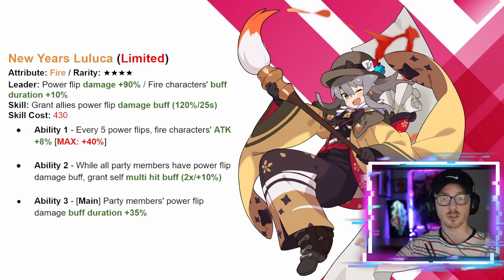Moving on to the third unit, we have New Year's Lulica, the first of the four-stars for this limited banner. She's also a fire unit. Her leader skill is power flip damage plus 90 and fire characters buff duration plus 10, so there's a theme going here with power flip damage buffing. Her skill grants all allies power flip damage plus 120 for 25 seconds, so when her skill goes off, power flip damage increases even more. If you pair this with Noween, your fire power flip damage is going to go crazy.